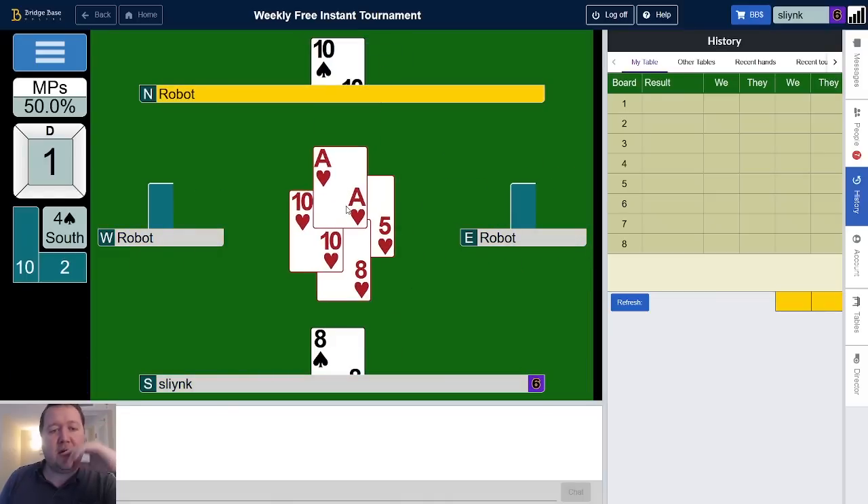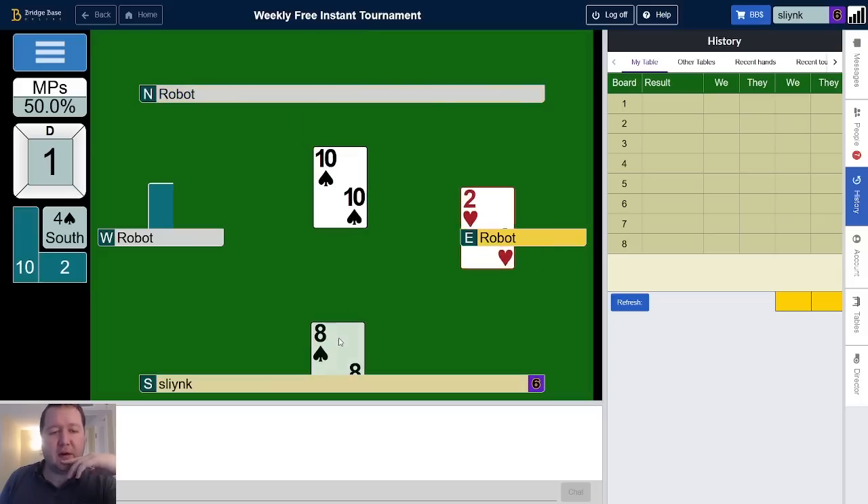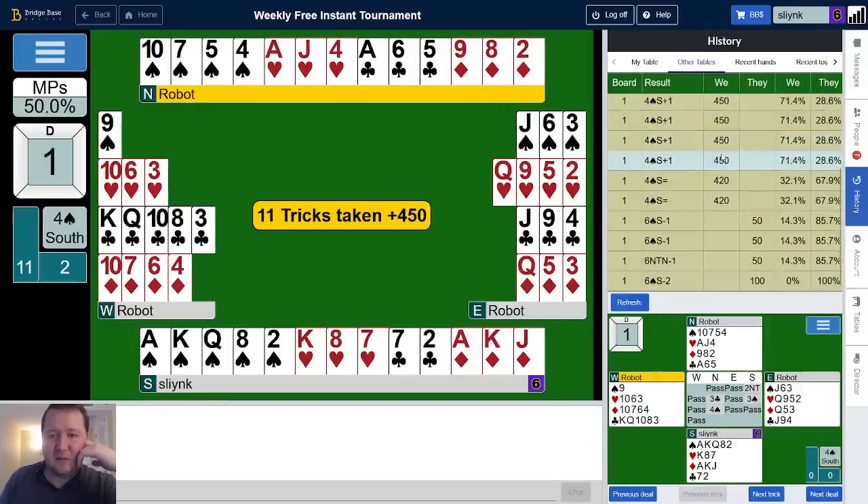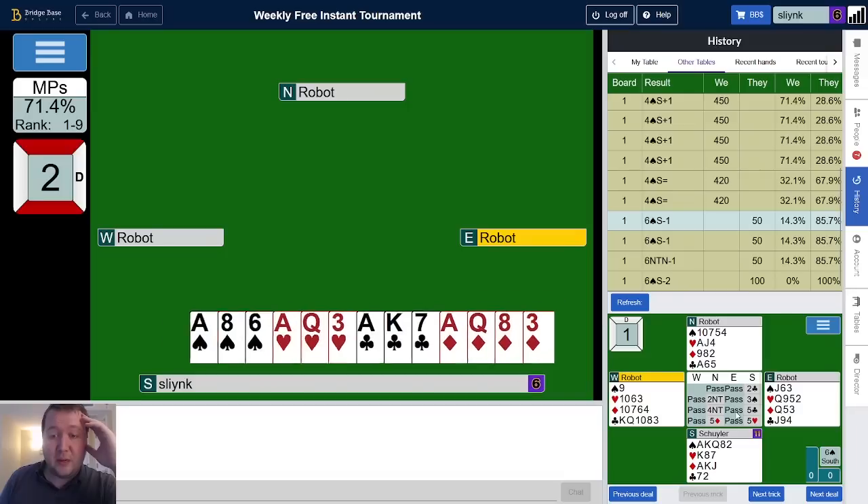That's offside. Doesn't look like there's anything we could do there, so I reckon this is a very flat board. We got 71%. Some people went to six spades — yes, so you open a spade — but they opened two clubs, which would do it.